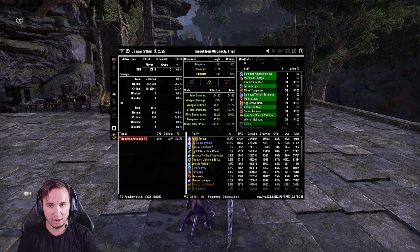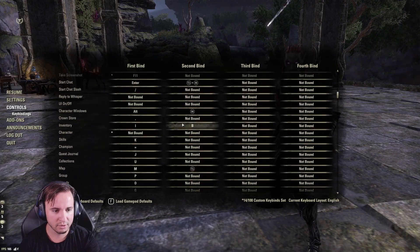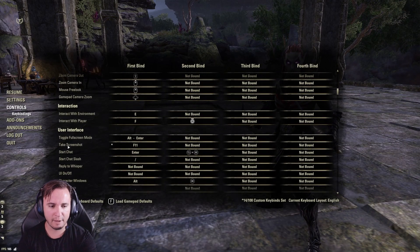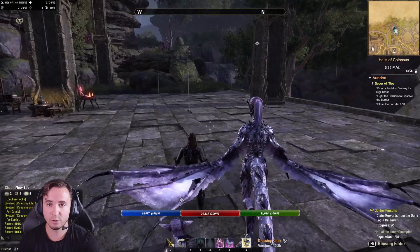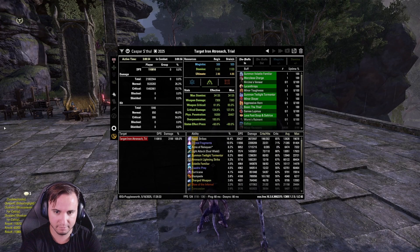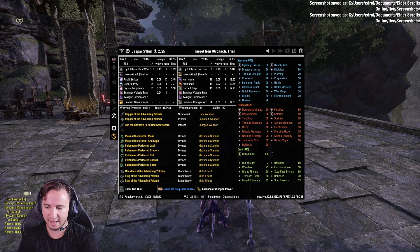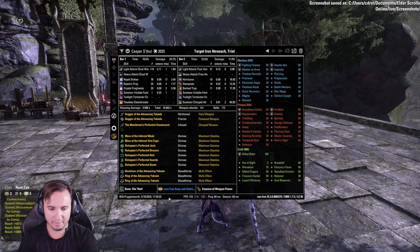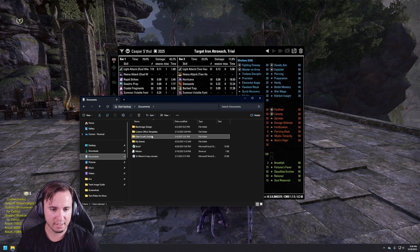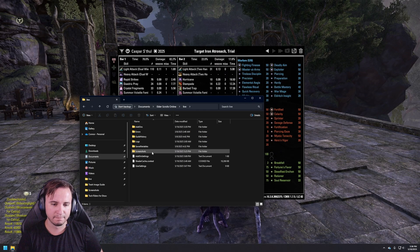So these are the two pages we need — what do we do with them? First, go to your Controls and scroll down to UI, User Interface. The second option under User Interface is 'Take Screenshots.' I have that saved to F11. So bring up CMX, go to that first page, hit F11 — it screenshots that. Then go to the other page, the Info page, and hit F11 again. Now I've got my two screenshots, and you can see it has my name at the bottom so you know it was me and when it was done. Then go to My Documents in your file browser, and under Elder Scrolls Online > Live, you'll see the Screenshots folder with the two new screenshots.